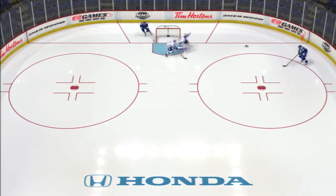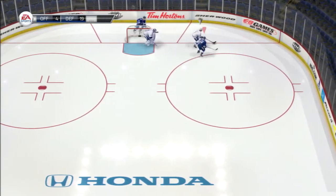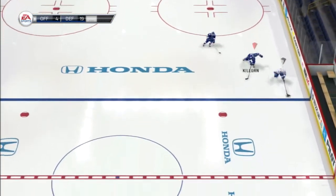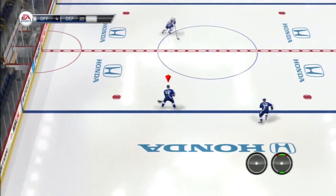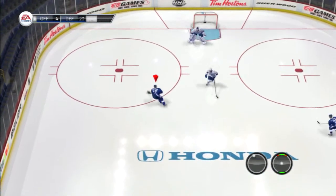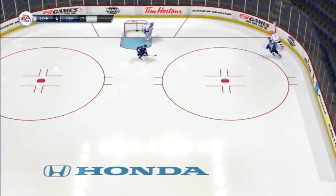Because this is not an in-game situation it's a little different, but one-timers can work in many different ways. Here you get a cross-crease one-timer, and right here you get another cross-crease one-timer. These are just some small examples of what we can do. Right now this is just the rush one-timer, like if you're coming down on a rush — a 2-on-1, which is why I'm using the 2-on-1 here.